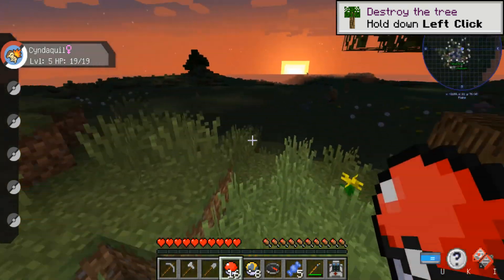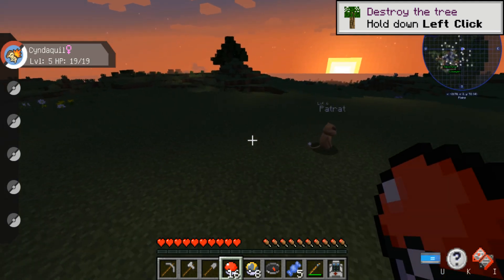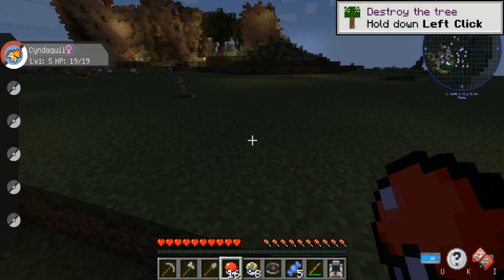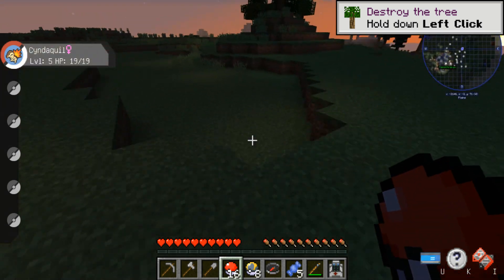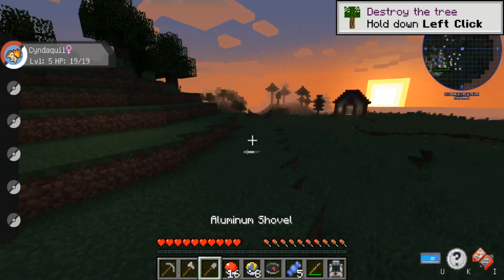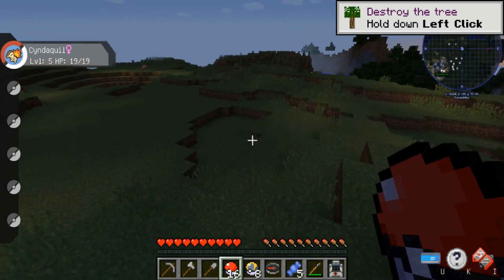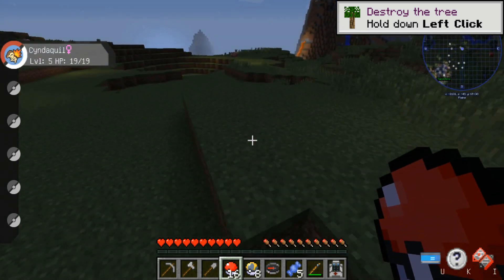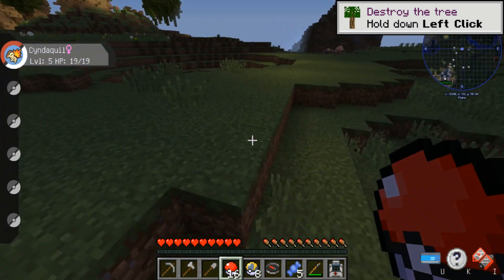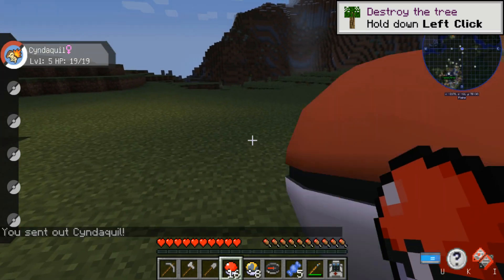Now that we're on the server, let's check out the features. There are two different types of Pixelmon servers: this is a survival server where you can build and catch different Pokemon — it's basically a community experience. Then there's the adventure mode, which has a story and is really good for videos. I'm trying to show you guys the catching features, so let's find a random Pokemon.